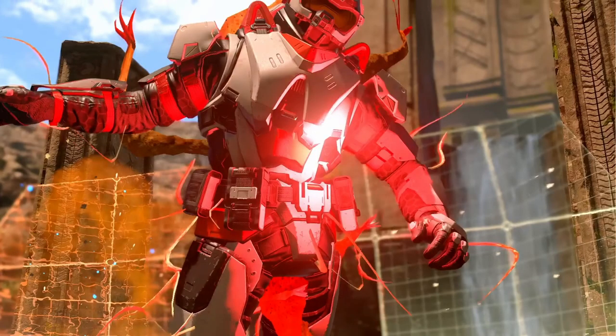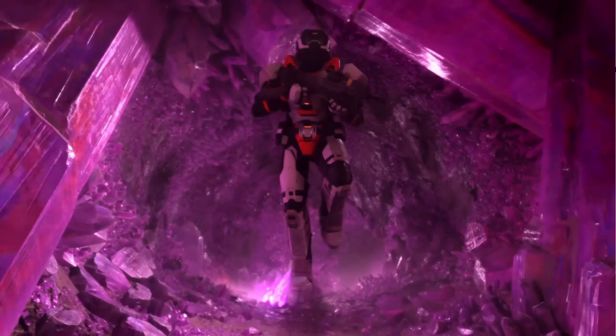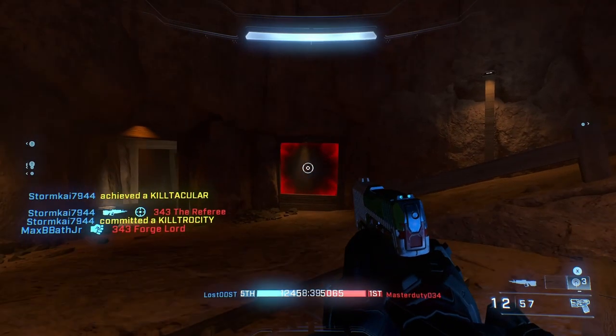Later on in the trailer, when they're showcasing the new Prism map, we also get a glimpse at another new helmet that appears to have goggles. It's a bit hard to see clearly, but it seems like something for the Spy core — or honestly it could be any helmet now, since you can mix and match between cores. But yeah, it looks like some sort of goggled helmet.